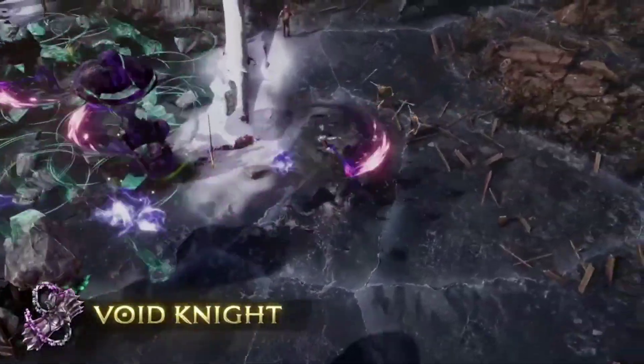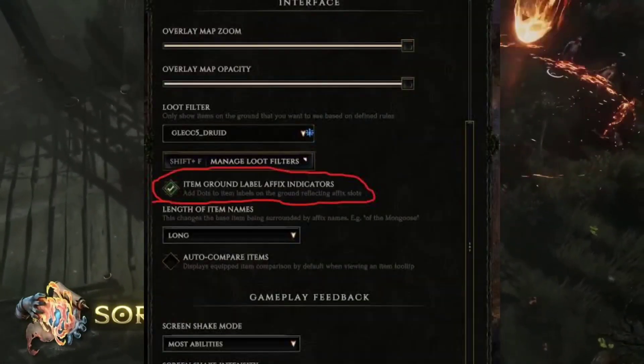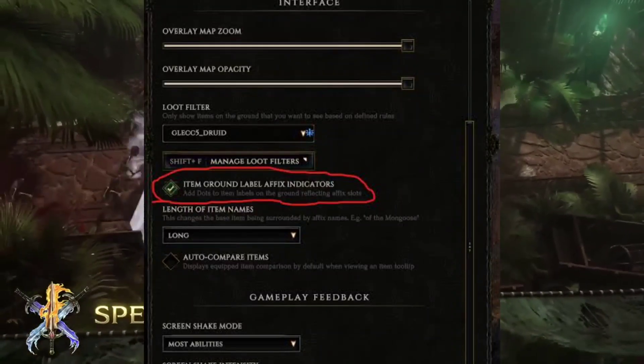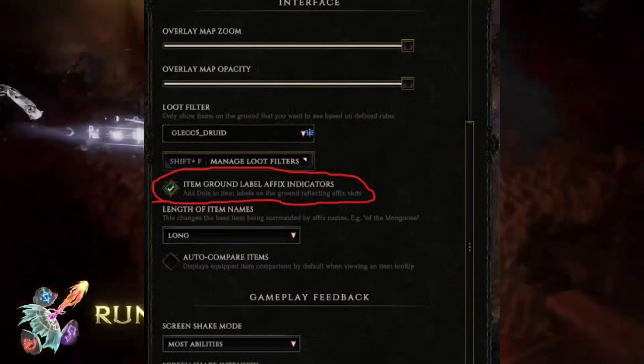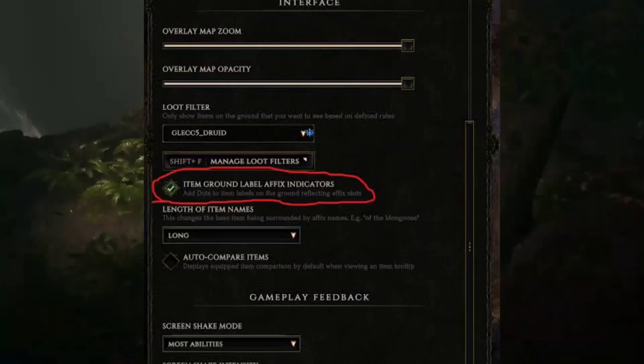Step 2: Look at item labels. Make sure you can see the names of items on the ground — it's like when you're searching for your keys, you need to know what you're looking for. Go to the Game Settings menu, find the Item Ground Tooltips option, and turn it on.